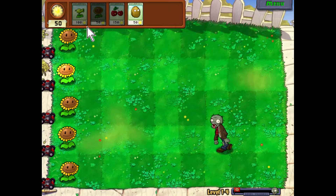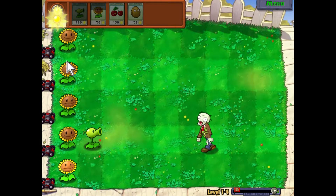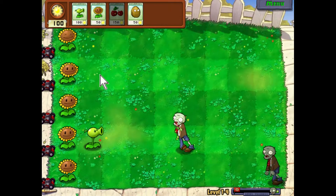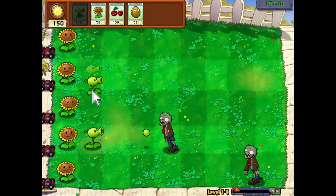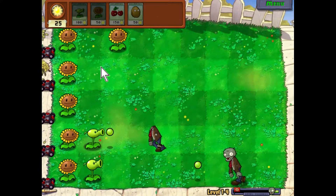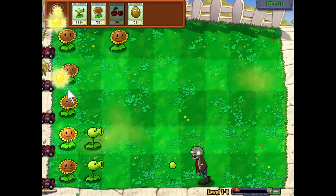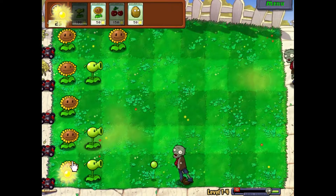I usually like to do two rows of sunflowers and then my artillery in front, but in this case it looks like I'm going to be doing alternating rows between sunflowers and pea shooters. I keep calling these repeaters because eventually later in the game they are called repeaters and they shoot two peas instead of one.